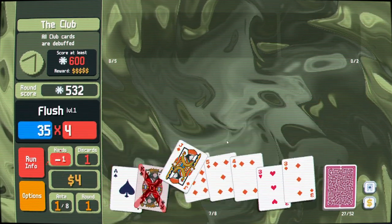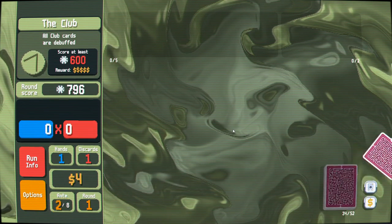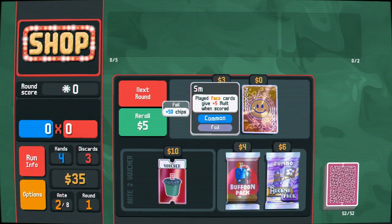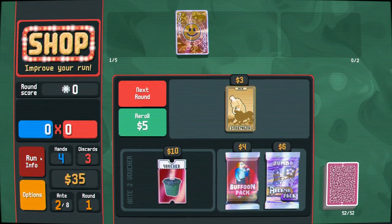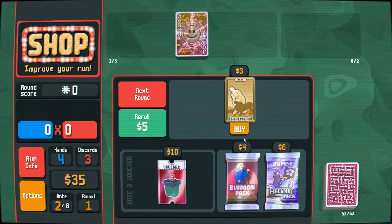Diamonds. Alright, big cash! And we get... Smiley face! Face cards! So we want face cards! What's... Needle! One hand! Okay, that's just a little bit. Strength will help.